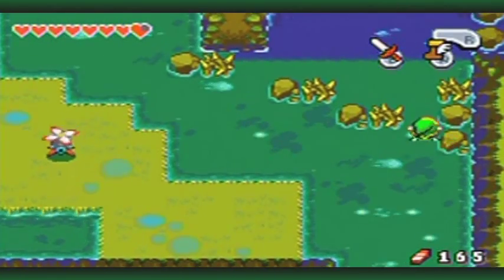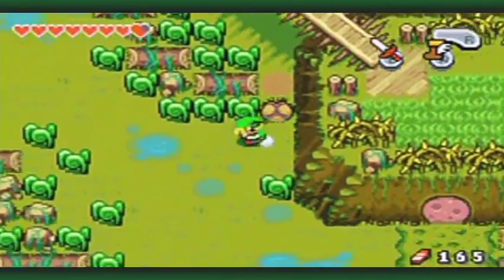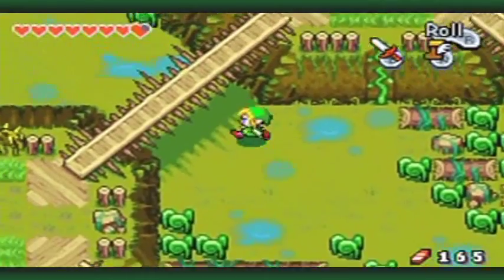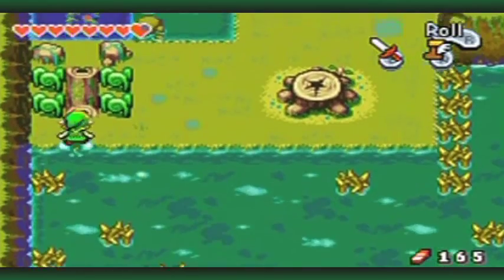I need to be able to swim normally — I can't cross that. But I've got all the Kinstones I need, so I'm going to head back.